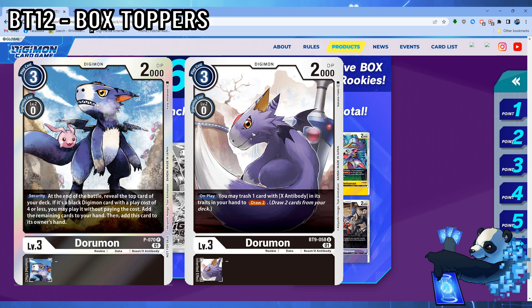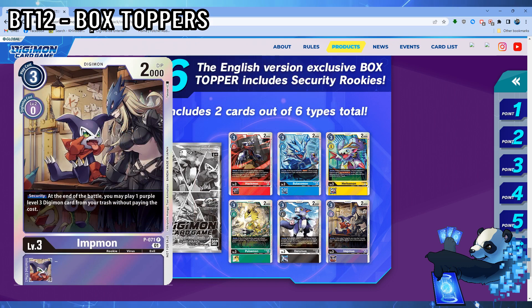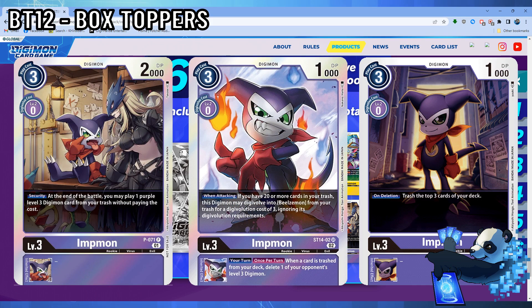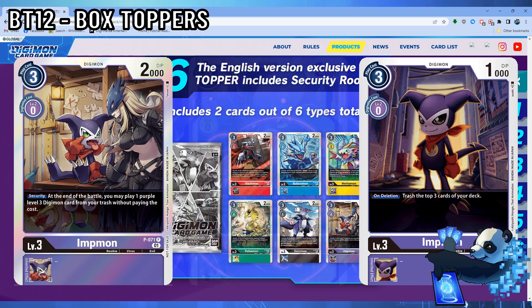Finally, Impmon is your last Security Rookie. Impmons tend to have 1000 DP, so it's refreshing to see it finally at a higher stat line. This Digimon simply plays one purple level 3 Digimon from your trash without paying its cost. My future variant for BT12 doesn't run this — I think it doesn't have a worthwhile effect specifically for that variation of the deck, and it is the only rookie that does not add itself to hand if it's checked in security. However, for your run of the mill purple deck, it's a viable level 3 that can play another purple level 3 Digimon from your trash without paying its cost and triggering its effect.